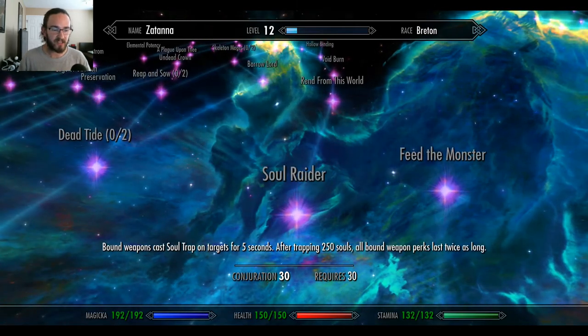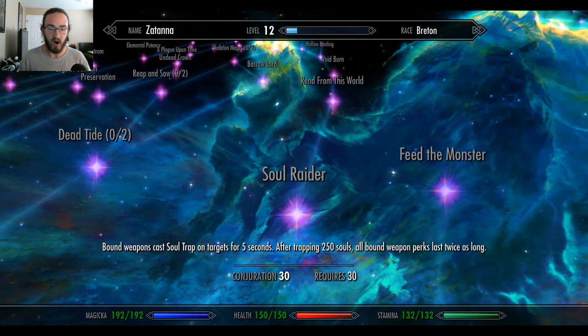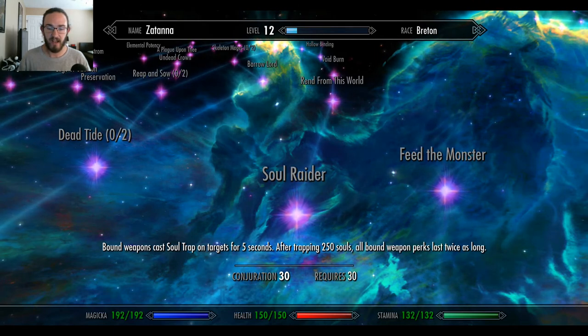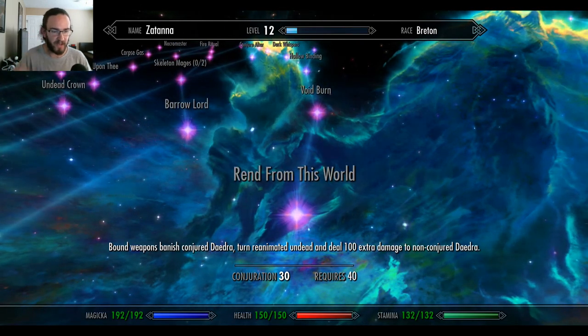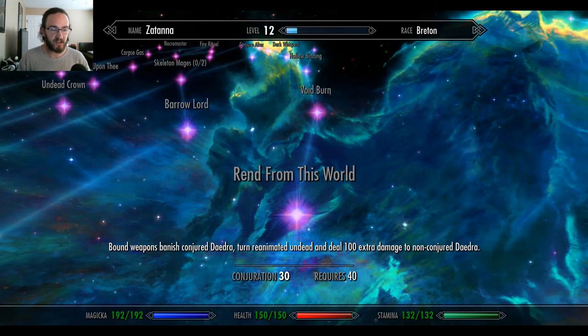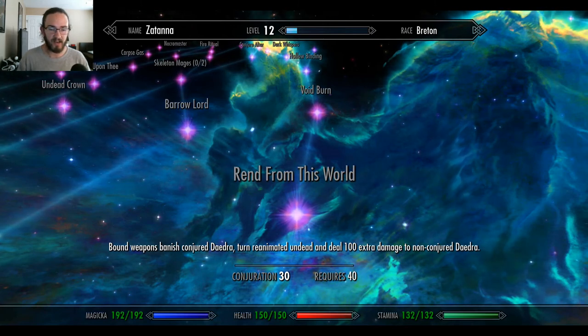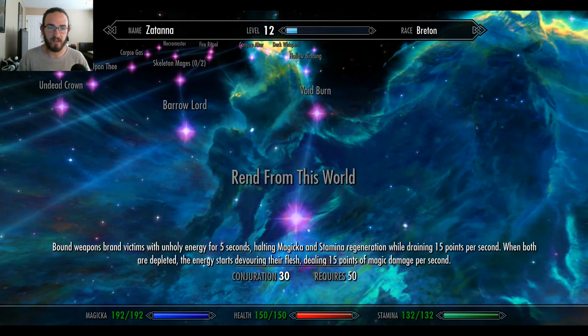Soul Raider: Bound Weapons cast Soul Trap on targets for 5 seconds. After trapping 250 souls, all Bound Weapon perks last twice as long. Rend from this World: Bound Weapons banish conjured daedra, turn reanimated undead, and deal 100 extra damage to non-conjured daedra.